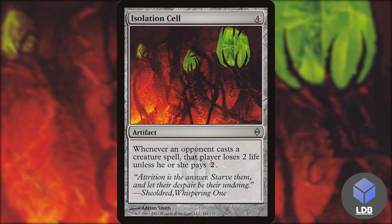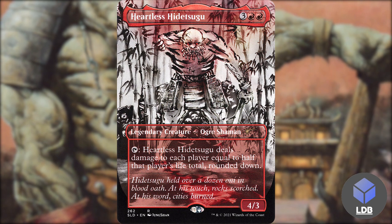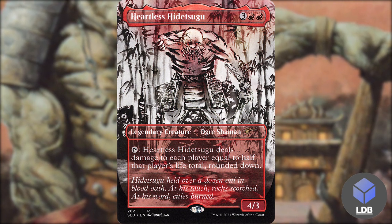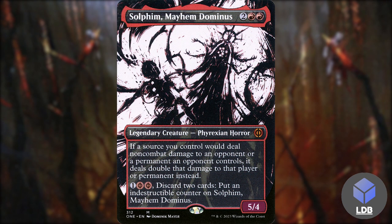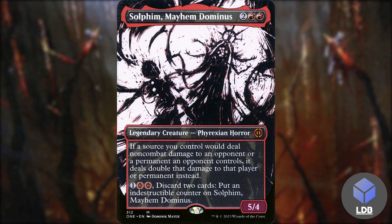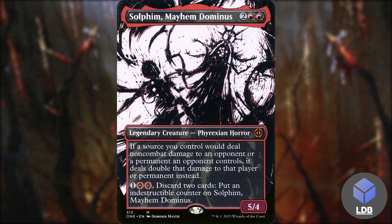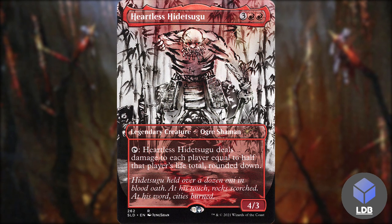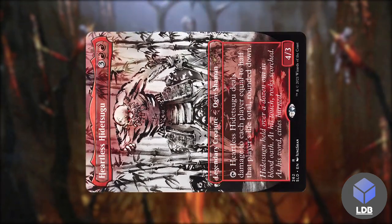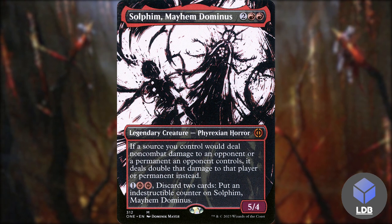Since this is a bit of a janky theme, I thought I'd throw in one combo — a two-card combo that's kind of hard to pull off. It's Heartless Hidetsugu and Selfim Mayhem Dominus. Heartless Hidetsugu is three red red: tap, deal damage to each player equal to half that player's life total rounded down. Selfim Mayhem Dominus is two red red — a 5/4 phyrexian horror that doubles non-combat damage you deal. Basically, tap the Hidetsugu while Selfim is out and in theory it kills all your opponents. These cards are good on their own too if you don't want to run the combo.